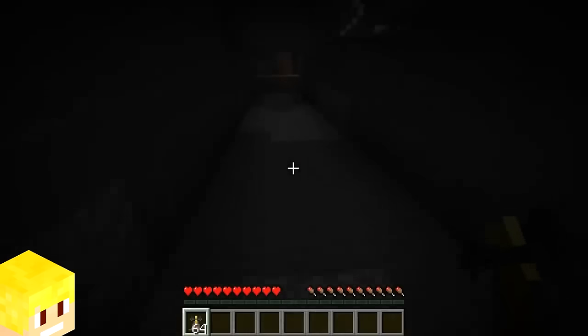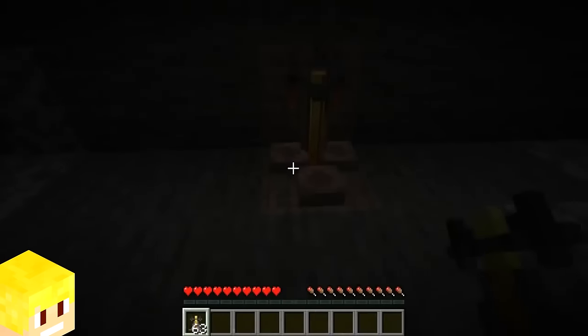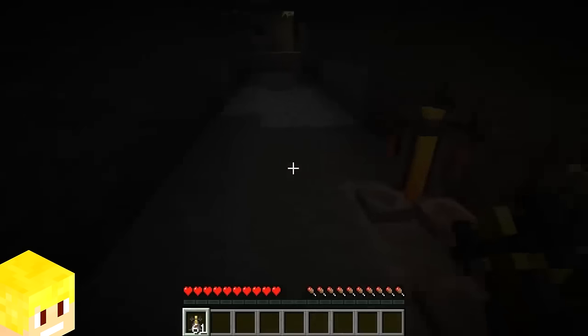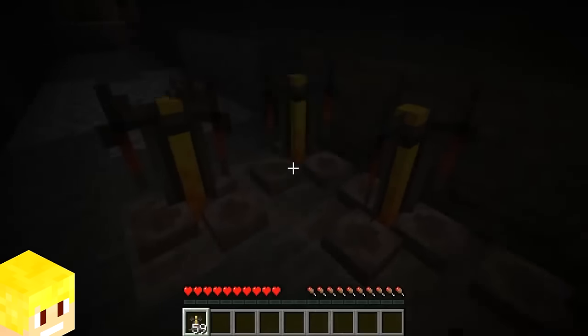If you look very closely, you will notice that the brewing stand when placed will emit a barely visible light level of 1. Brewing stands provide you with light, though not really enough to see much.